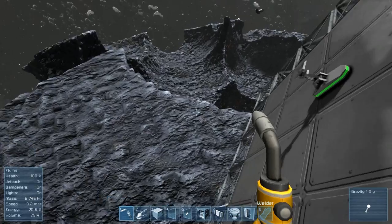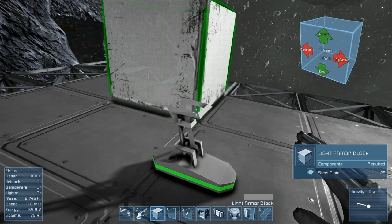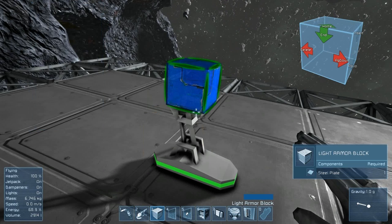So let's get ourselves situated. And we will put down our light armor block. I want to make this ship — I usually make it black and red. Let's make it black and blue. Actually, I think I made it black and blue at one point too, but it doesn't really matter.